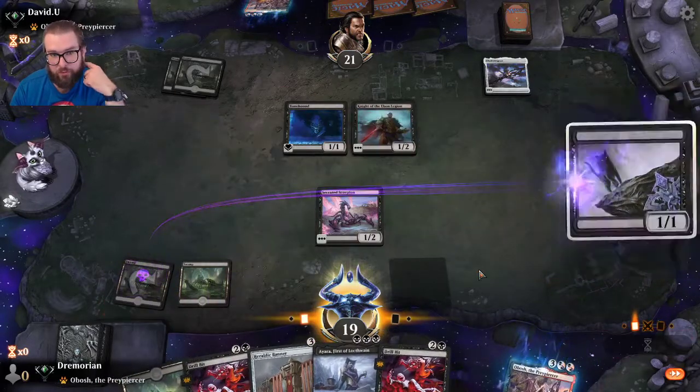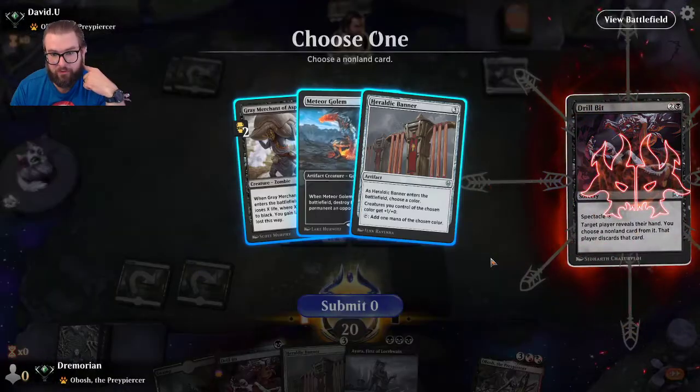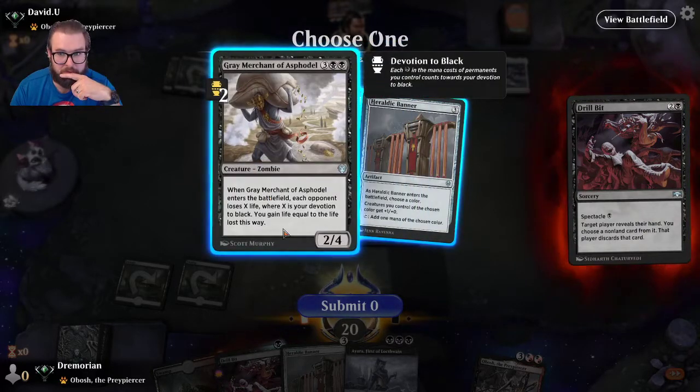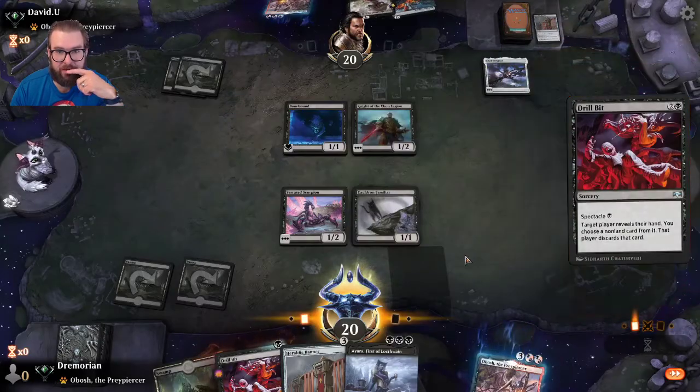I'm going to play Cauldron Familiar first, then Drill Bit to take a look at his hand. He's pretty far off from casting some of those cards. Honestly, I take the Heraldic Banner here.